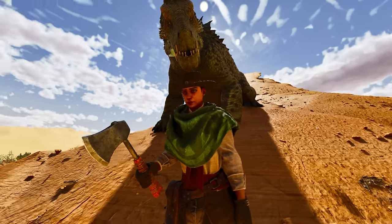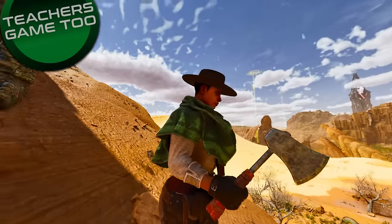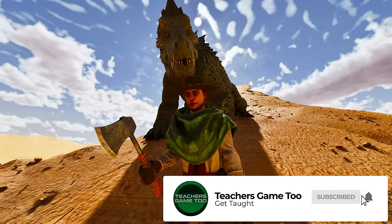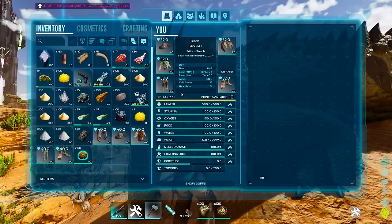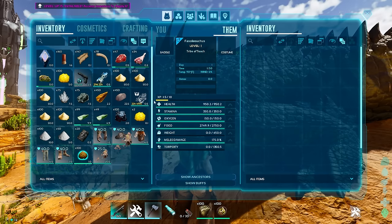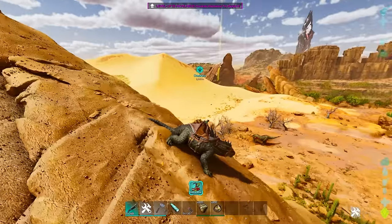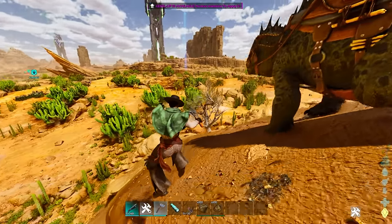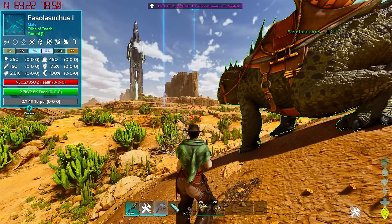What's up guys, it's Teach here coming at you again with another video on ARK Survival Ascended. I wanted to show you how to tame the Fazilosuchus — this terrifying creature behind me. They're actually really easy to tame and as long as you have a saddle for them, the Fazilos are pretty cool. They are a Scorched Earth exclusive. You can see what they look like — they're pretty good in size and easy to spot in the wild because they look really goofy.